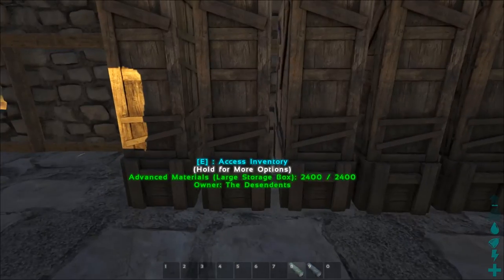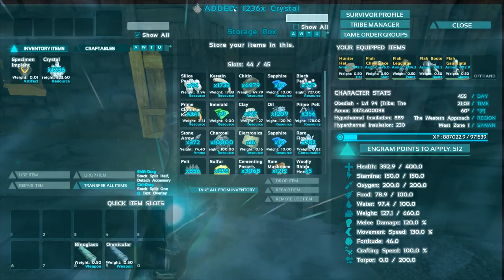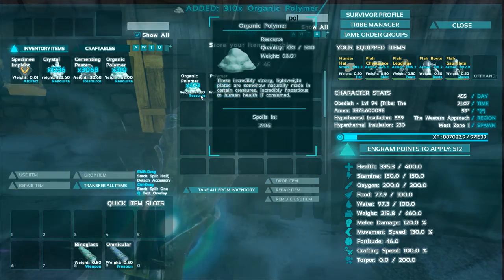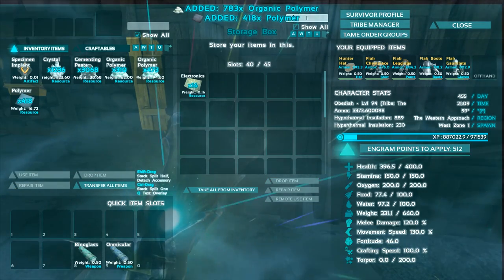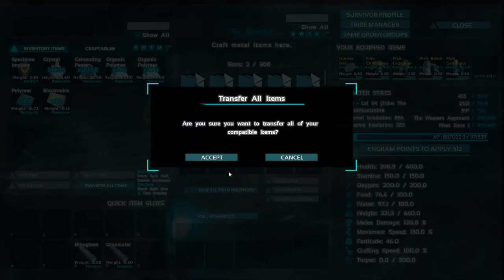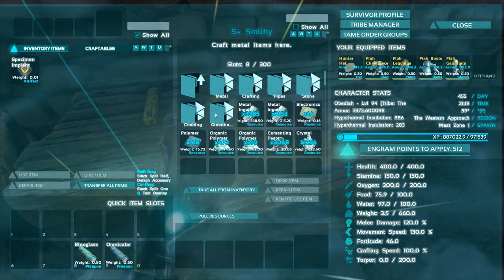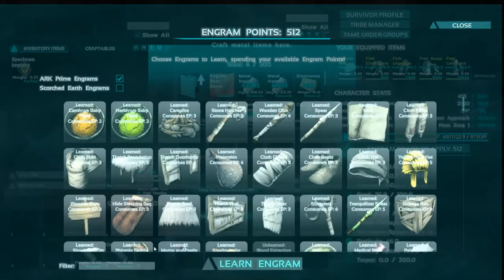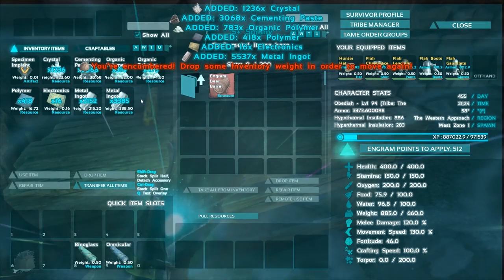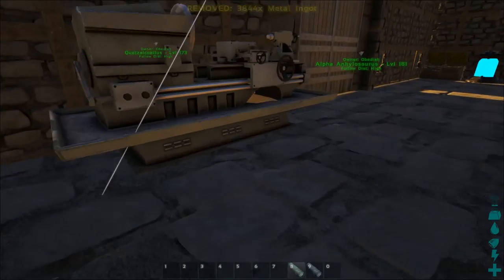Alright guys, we gathered a bit of stuff up and I think it's time to start putting stuff together and see what we can make. Let's grab our crystal — we got a little bit more, maybe around 1,600 or 1,700 but not a ton. Let's grab cementing paste, let's grab polymer. Oh, we don't have any electronics — we're probably gonna need some of that. Let's just start kind of throwing this stuff together and see what we can make.